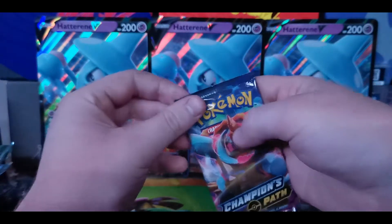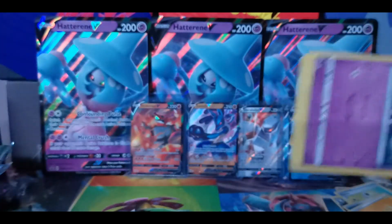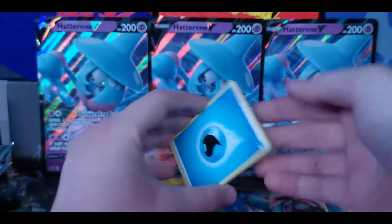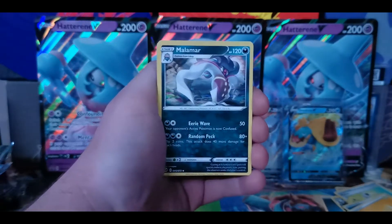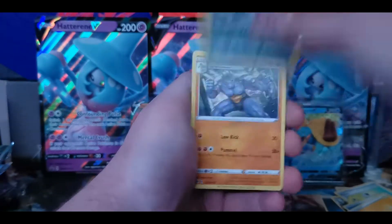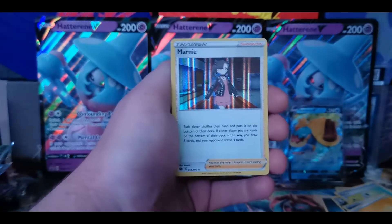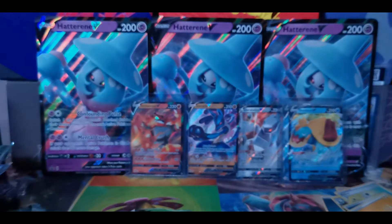For our last pack of the day we're opening a Drednaw V pack. How's your day going, you guys? It's such a gloomy day here in Canada right now — the trees are falling over everywhere, it's so windy outside. Pack twelve has Water Energy, Malamar, Machoke, Pokemon Center Lady, Hattena, Swablu, Scraggy, Carvana, Zigzagoon, Reverse Holo Kakuna, and a Marnie Holographic for our rare. Thank you guys so much for watching. My name is Holy Pokemon — please drop a like on this video, subscribe, and I will see you in the next episode. Peace out.